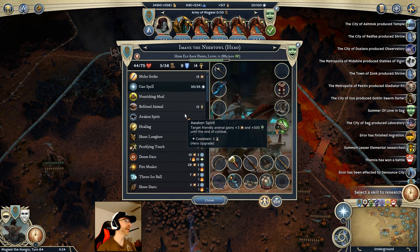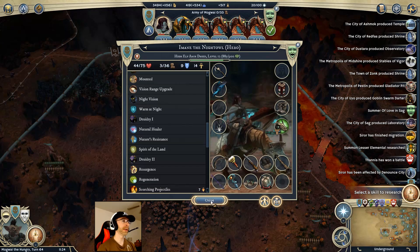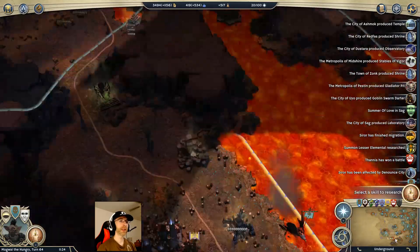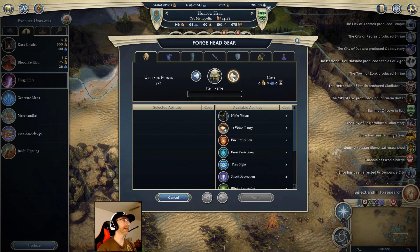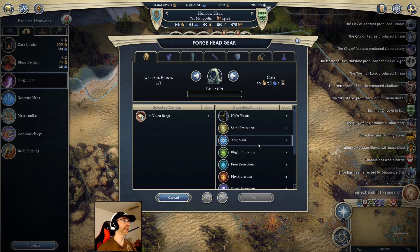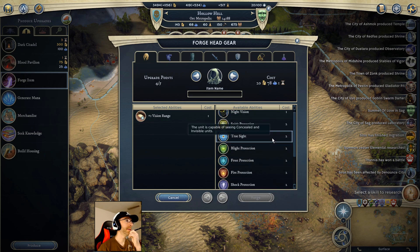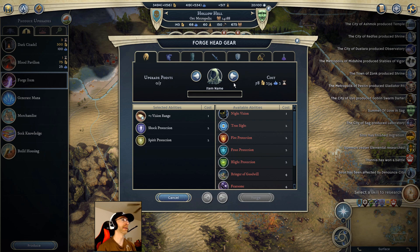I could give her a helmet with extra vision range, on top of the fact that she already has extra vision range from flying and a hero upgrade. I think that's worth doing, so I'll get that process started now in this city before I forget. I'll forge an item and call it Imaine's Cowl. I want vision range, spirit protection - true sight is tempting, but I kind of want elemental resistances. Going up against dreadnoughts, shock would be nice since there's still a sorcerer in play.